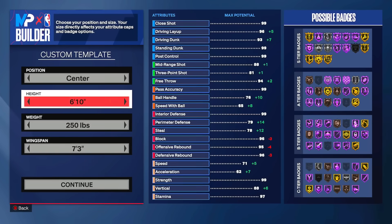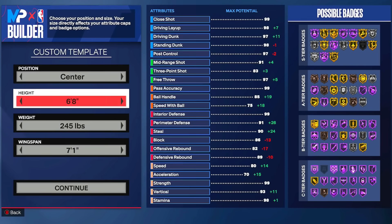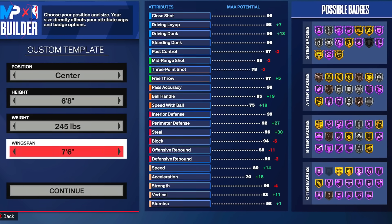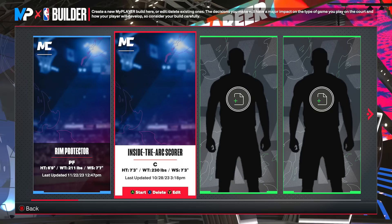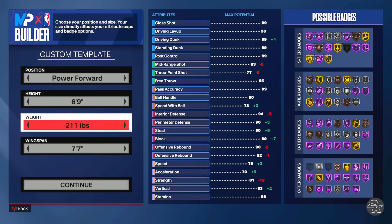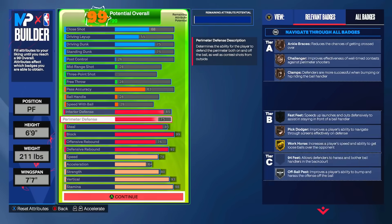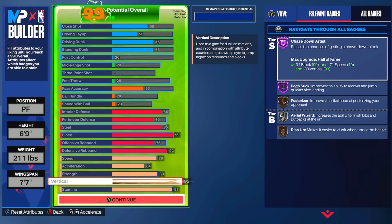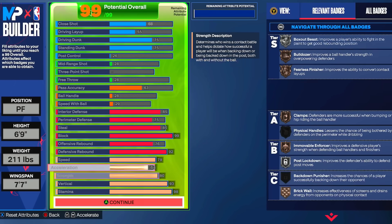I wanted a 99 block obviously, but I also wanted to get the most vertical you could possibly get while having a 99 block. I had to go low on my height — at six foot eight you do not get a 99 block. Six foot nine is the first height, so I went Power Forward, six foot nine, lowest weight except for one pound. We have 99 block and one away from having the highest vertical you can possibly get while still having a 99 block.